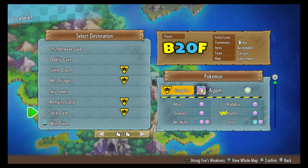So you need to scroll across and make sure you've unlocked a dungeon called Solar Cave. Solar Cave is the easiest way to get a Friend Bow on floor 20. At the end of it, you get two chests and a Friend Bow — don't quote me on that, but that is what I received from here.